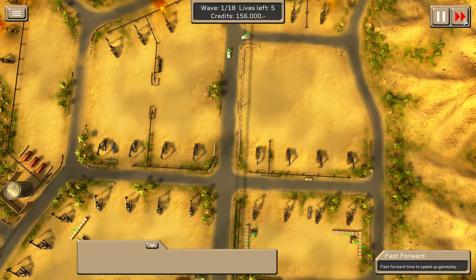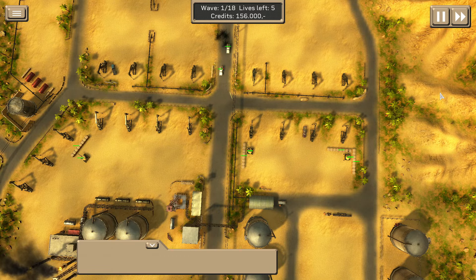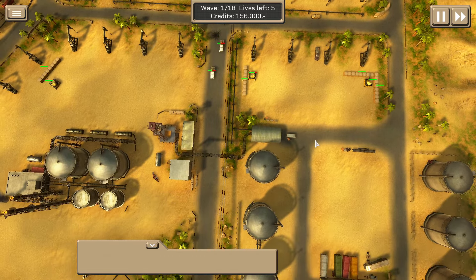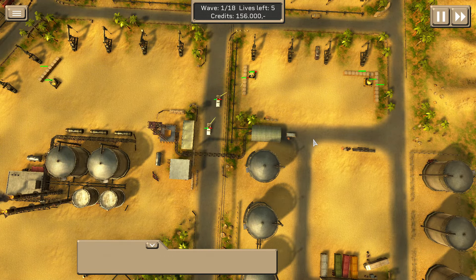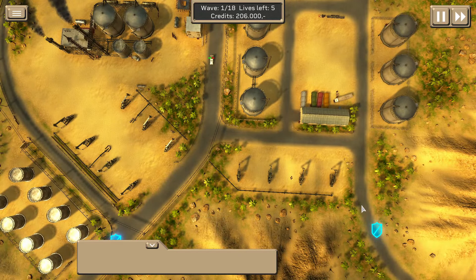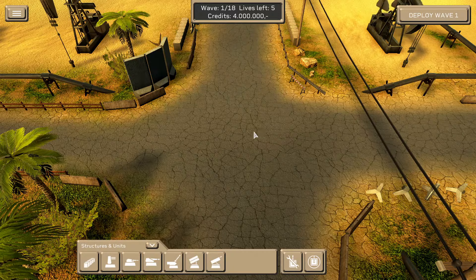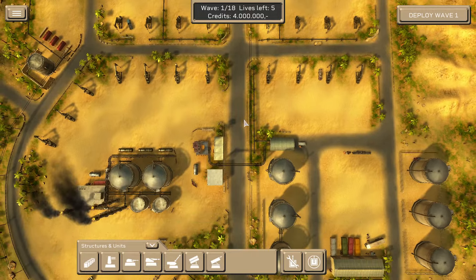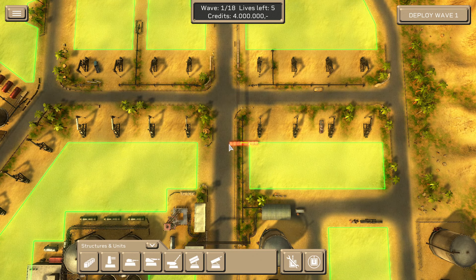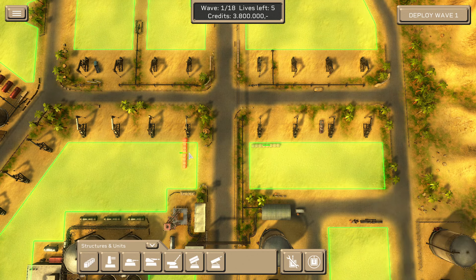All right, here come some guys! Lesson learned about where the first wave of guys are actually passing through. Let's go back to the start — we now know it's this point here that they're actually going to hit on wave one.